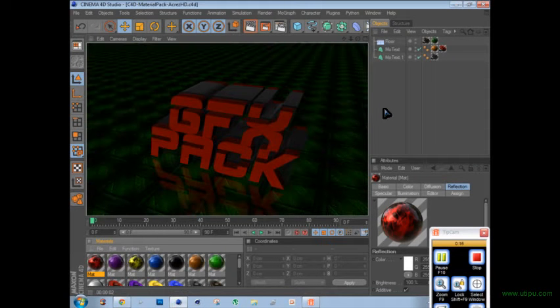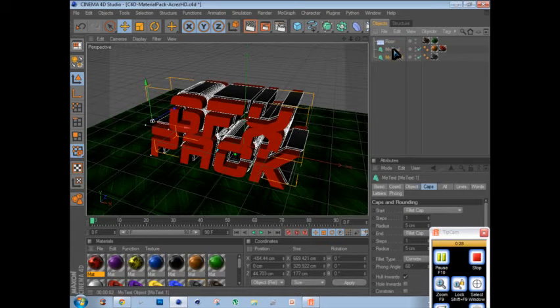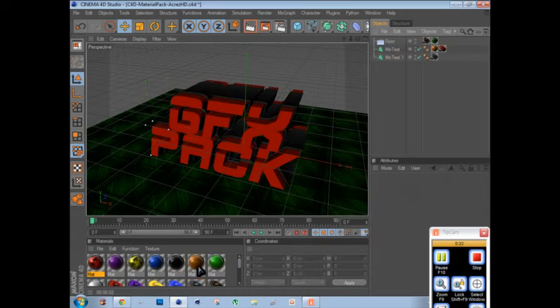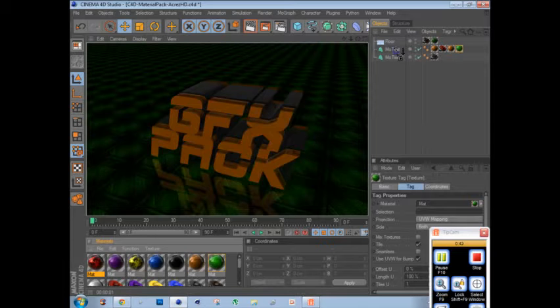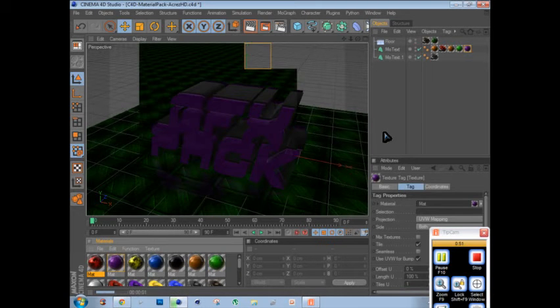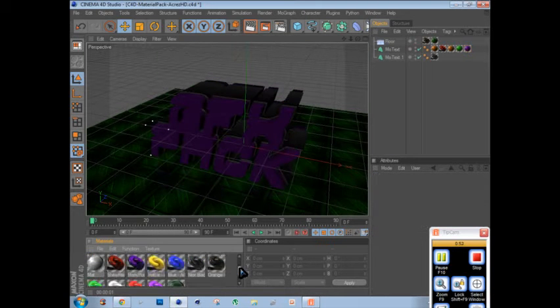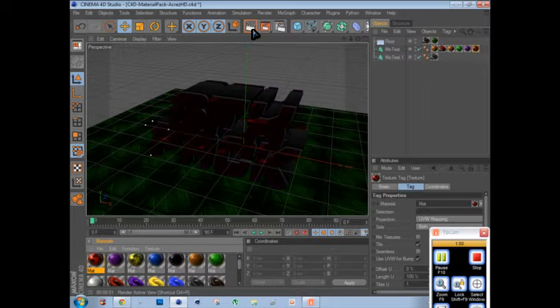I'll be giving you 19 materials. All these materials are nice. It's red to orange, orange to green, purple to green to purple. All these colors are nice — they're 19 colors and they're pretty nice.